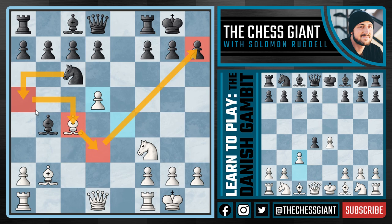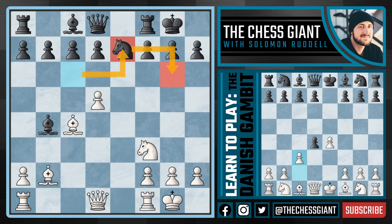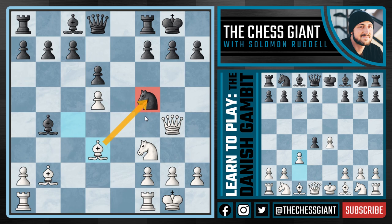Now what happens if black plays knight e7, trying to get this knight into defensive action? We centralize the queen with queen d4, threatening a mate. The idea being if f6, we have d6 with check attacking the king and the knight on e7. If knight f5 attacking the queen and defending g7, we swing our queen over to g4, now attacking the knight on f5. In the case of g6 or d6, we play bishop d3 - threatening to capture the knight on f5, threatening mate on g7, and also threatening queen takes b4. There are so many threats and we're about to win a piece. White is simply winning.